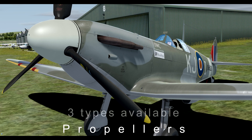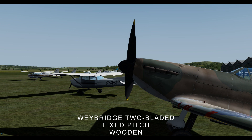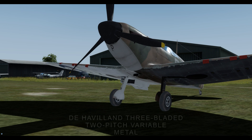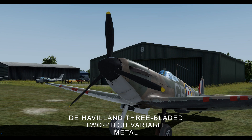Let's talk propellers — there are three different types. We've got the Weybridge fixed pitch two-blade wooden propeller, fitted only to the first 77 Spitfire Mark Ones. It's designed for top speed, reaching it at the altitude where the Merlin creates the most horsepower — 18,000 feet at 3,000 RPM. Trade-off is poor takeoff performance, but it's cheap and easy to maintain. Then we've got the de Havilland three-bladed two-pitch variable, which gives us two settings: fine and coarse. This lets us select fine for takeoff and climb, and coarse for high airspeed phases such as cruise or high altitude.